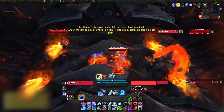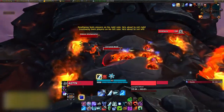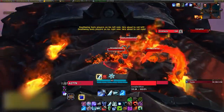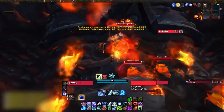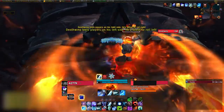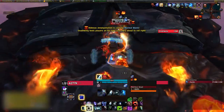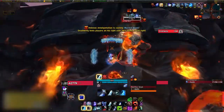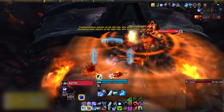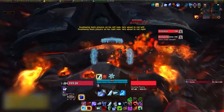Once it spawns, I taunt it while keeping my back to the ad so I don't cleave it down. I drag it through where all the Bloods have died, and once all nine stacks have been applied to the Amalgamation, I run the ad right to the front of Deathwing and kill it right there. Once you've done that, he'll begin to cast Nuclear Blast — when he casts it, it's going to lift Deathwing's armor plate up and you'll be greeted by a Burning Tendon.